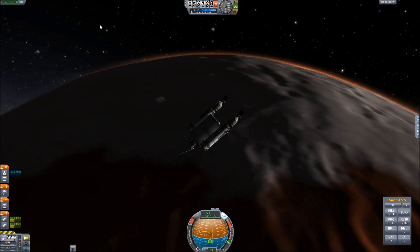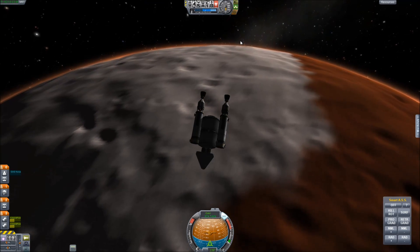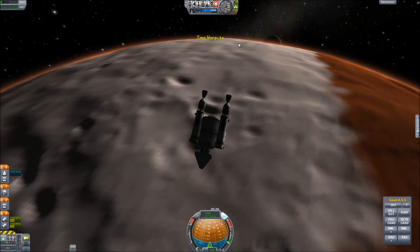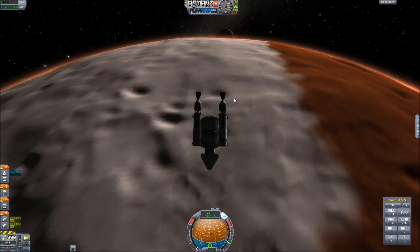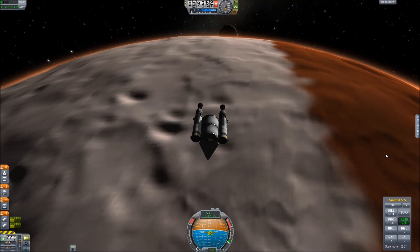One of the more beautiful things we see is Ike in the background — kind of an Ike rise, you could say — and that's going to offer some really nice scenery as we come down. Now as we separate here for our final descent, I'm going to tell you all a little bit about my impressions.